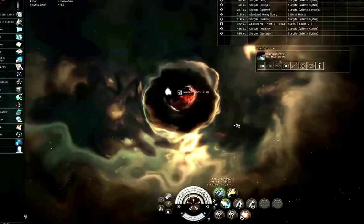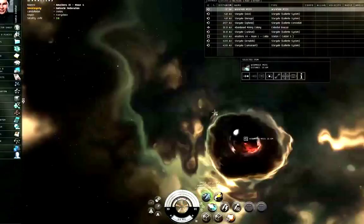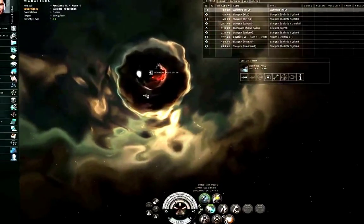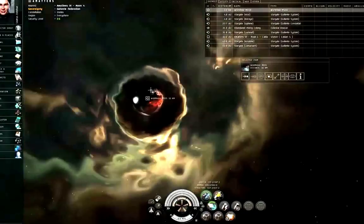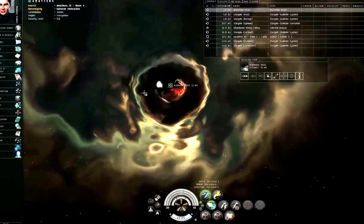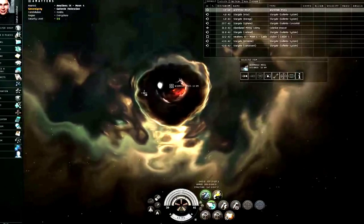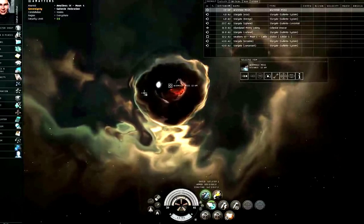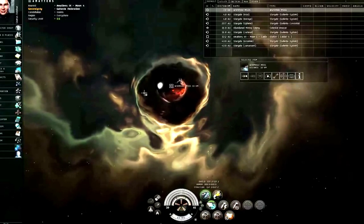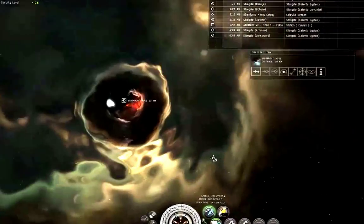Wormholes can die because too many ships moved through, or because of old age. If you see the wormhole type code K162, that's a generic exit — it's the way the game creates wormholes. When I warped to this M555 wormhole, the game actually created the K162 in some class 5 wormhole space system and established the connection. So K162 means it was found from the other side, and you don't have specific type info beyond what's in show info.